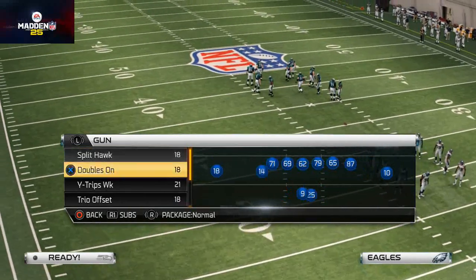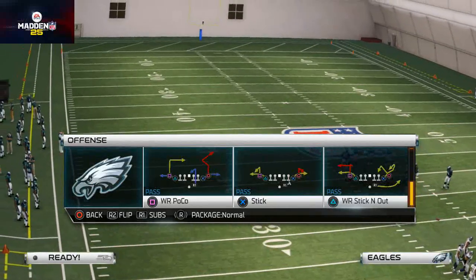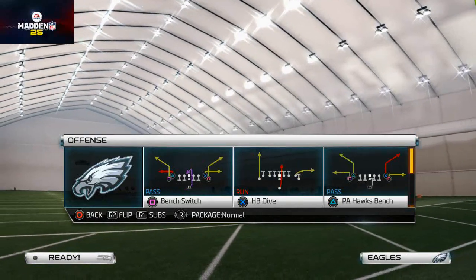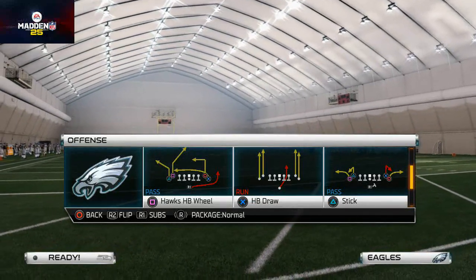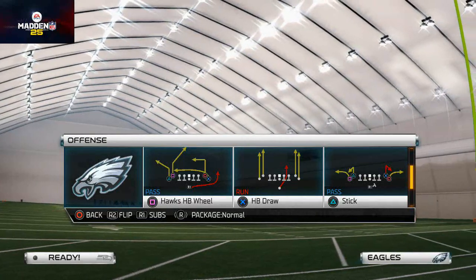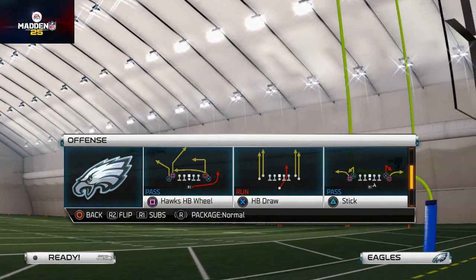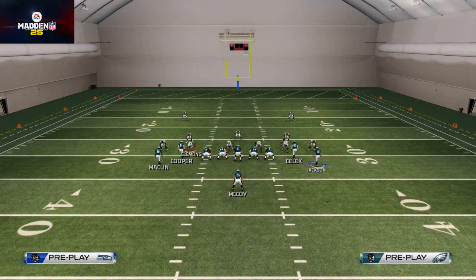Typically you'll face two-man under coverage. With our plays we can get to the Single Back Snugs through our quick audibles. The play I like to use to beat man-to-man is the Hawks Halfback Wheel or the Wide Receiver Corners. The only difference is you get a post route in the Hawks Halfback Wheel whereas in the Corners you don't.